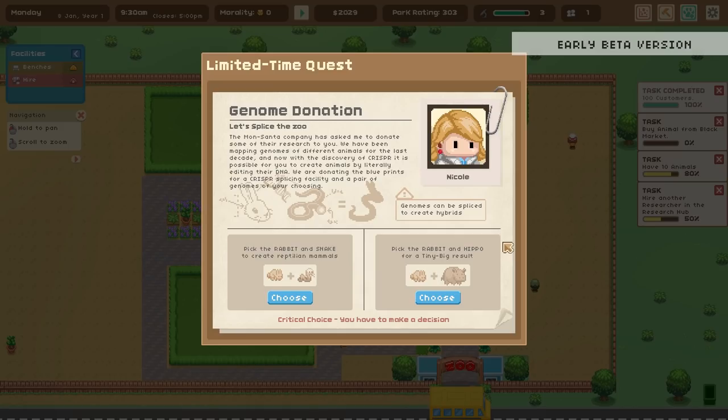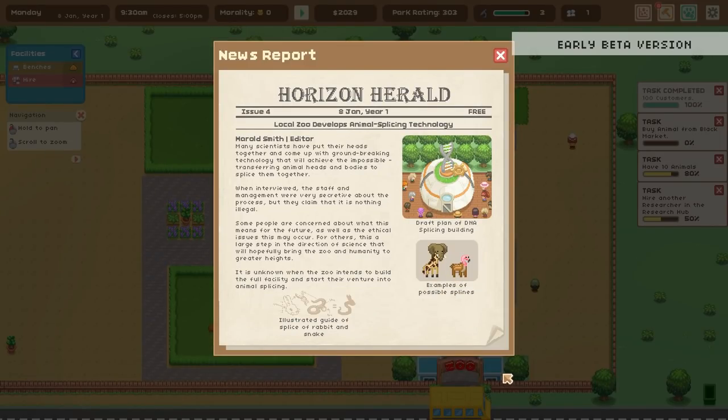The Mont Santa company has asked to donate some of their research. They've been mapping genomes of different animals for the last decade, and now with the discovery of CRISPR, it's possible to create animals by literally editing their DNA. They're donating blueprints for a CRISPR splicing facility and a pair of genomes of our choosing — genomes can be spliced to create hybrids! Do we want rabbit-hippo for a tiny big result, or rabbit-snake to create reptilian mammals? I think we're going with tiny big result. Look at these possible splices — a flamingo-deer and an elephant-giraffe!